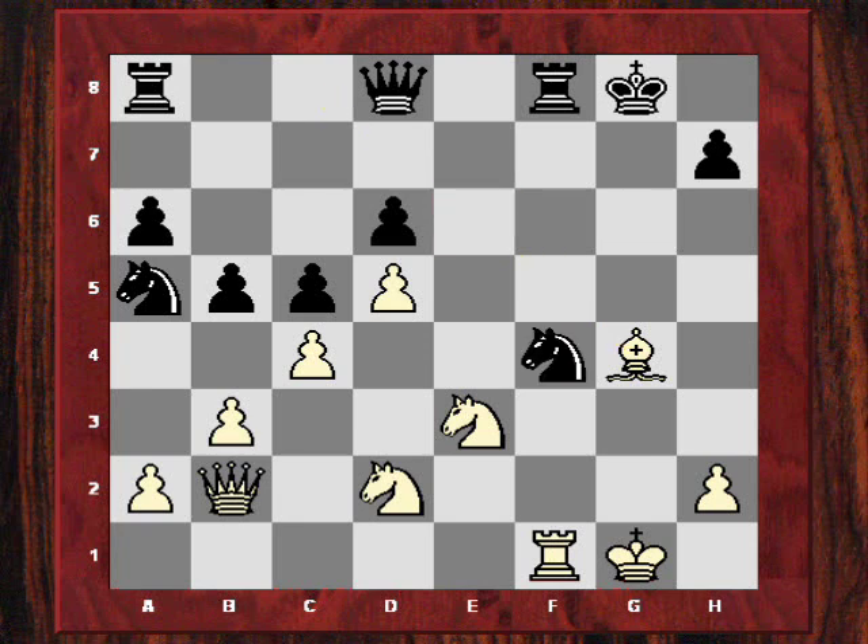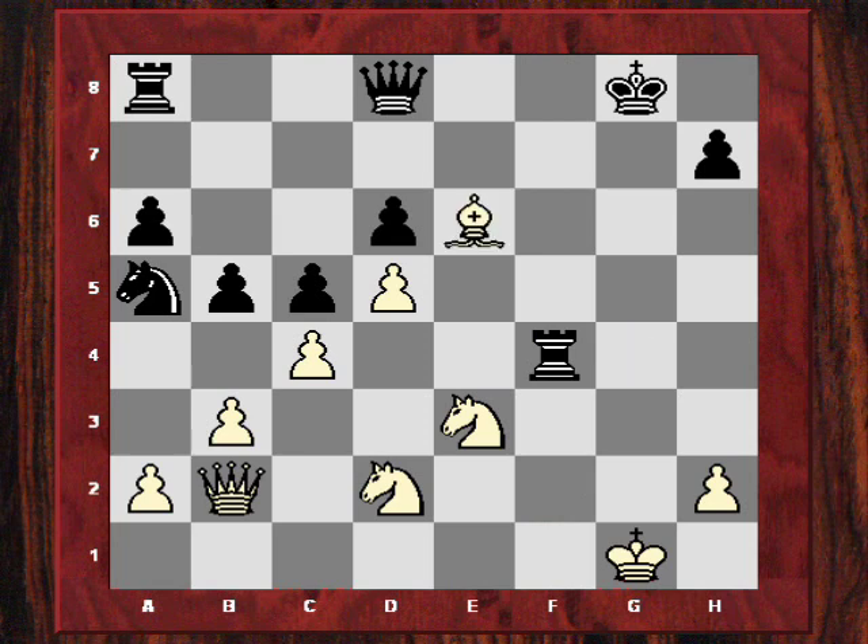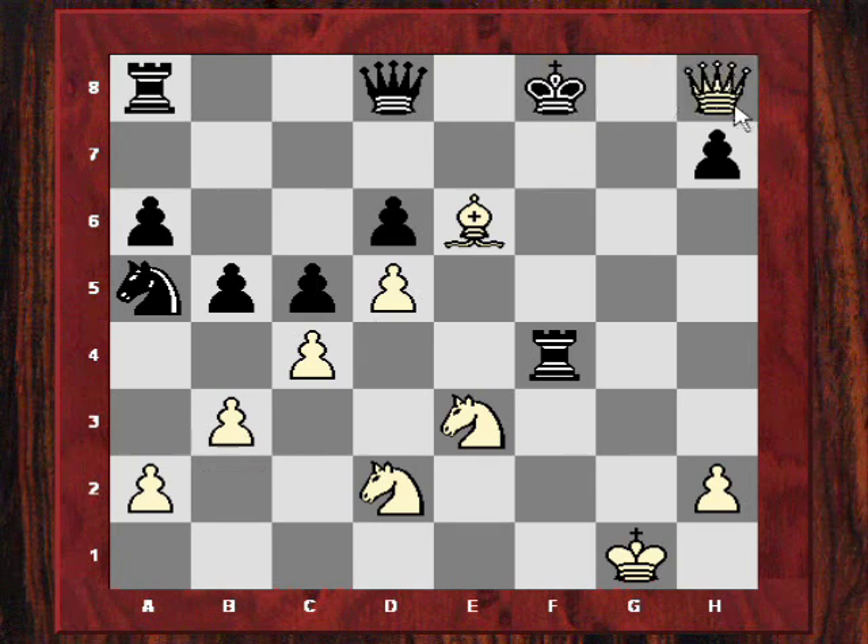After Nxf4, Petrosyan - not afraid to sacrifice exchanges - plays yet another exchange sacrifice: Rxf4. After Rxf4, Be6 check, and now black is really in trouble. If Kf8 for example, then the queen would just come into h8 with decisive effect.